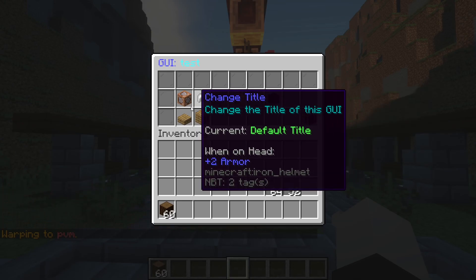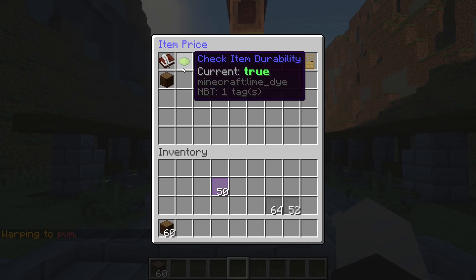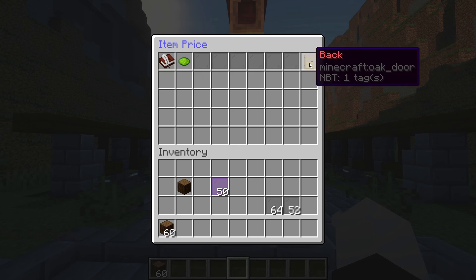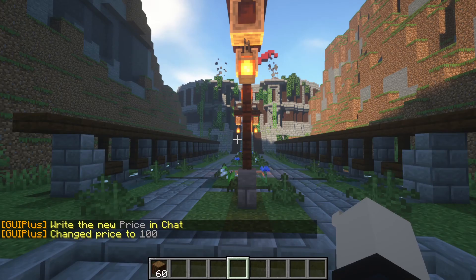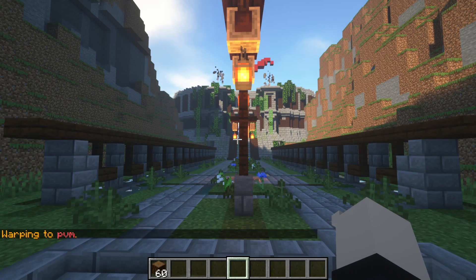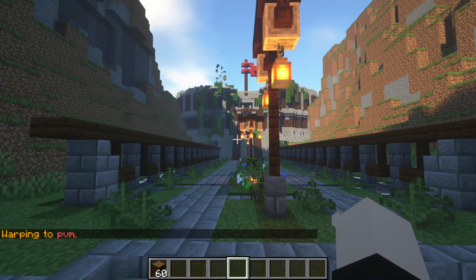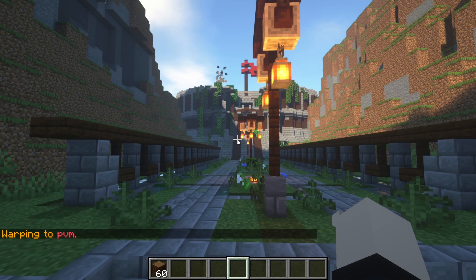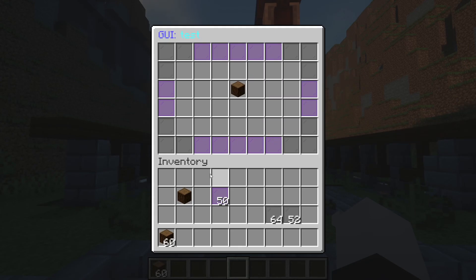You can also set a money price instead. Go to 'gui edit test', remove the item cost, go back, set a price of 100 dollars, and go back. Opening it and clicking deducts the money. You can set up a custom message for that too. This plugin is incredibly customizable.